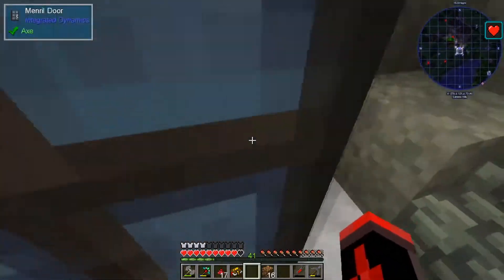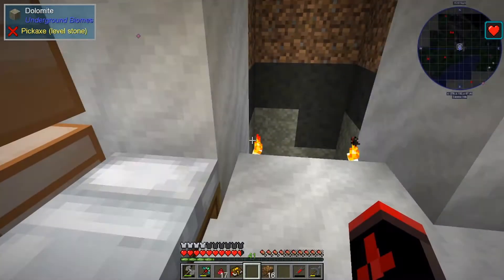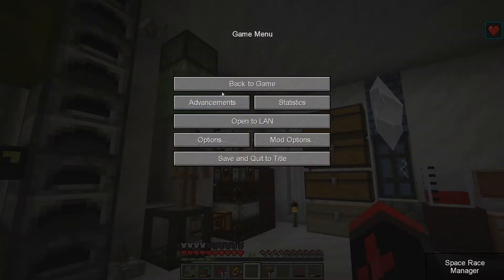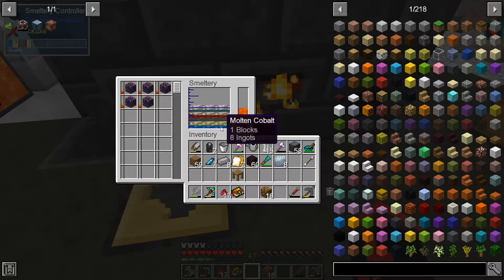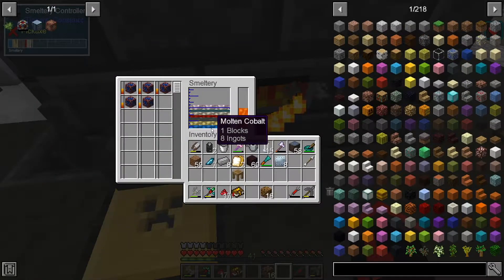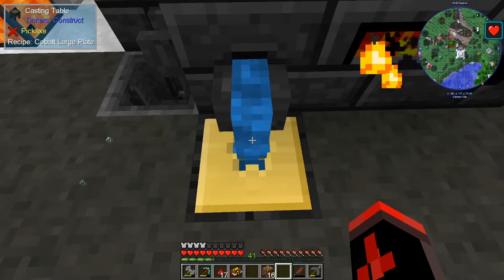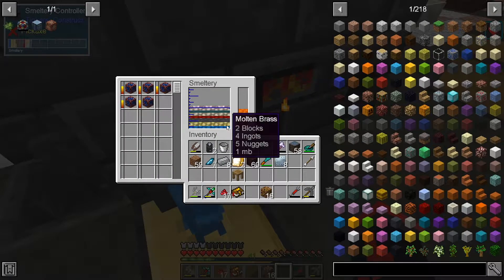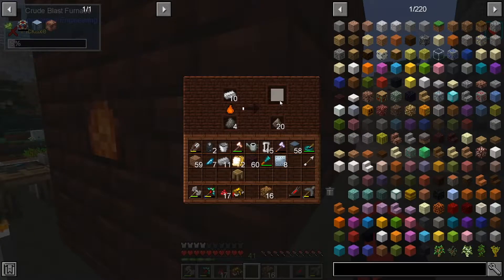I can't throw in the Ardite yet, otherwise I'd get Manyullyn. Do I want Manyullyn? I kind of do want Manyullyn on there, not gonna lie. I kind of want this to also be a weapon of sorts. Let's go completely crazy — we're gonna make one casting out of cobalt, the stick is gonna be Ardite, and the other side is gonna be made out of Manyullyn. Hell yeah. Coke coal's done — we just need five more.